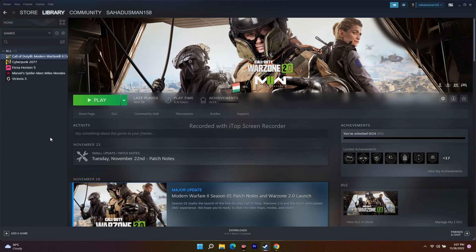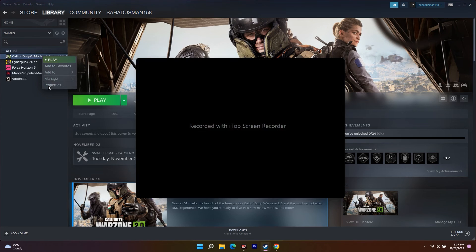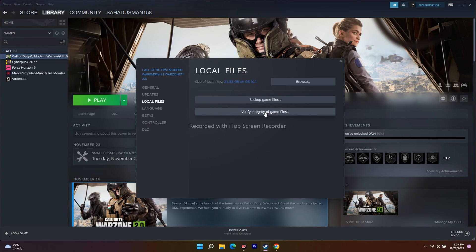The next step is to verify the integrity of game files. In Steam, right-click the game, go to Properties, click on Local Files, and click Verify Integrity of Game Files. This will take a bit of time. It fixes any missing or corrupted files that could be causing the issue.